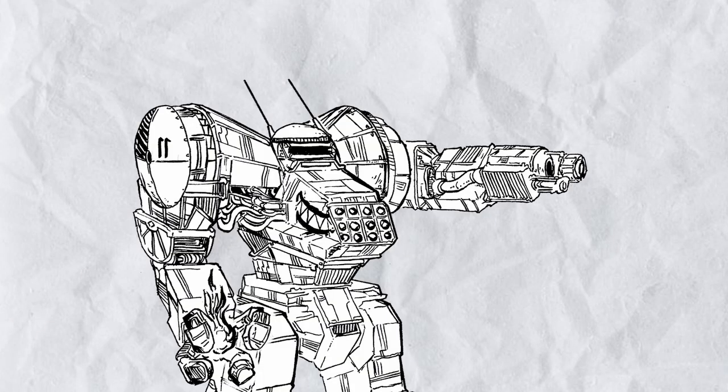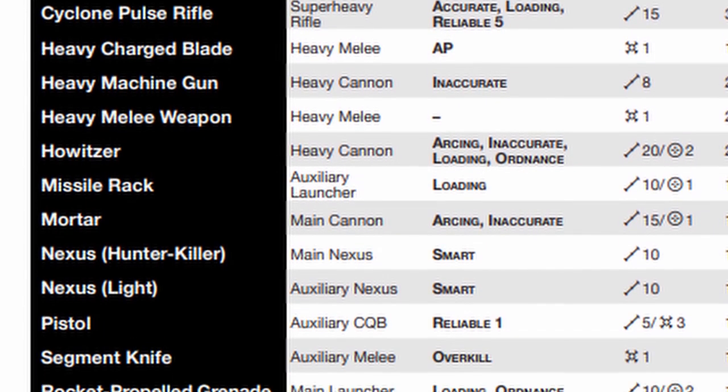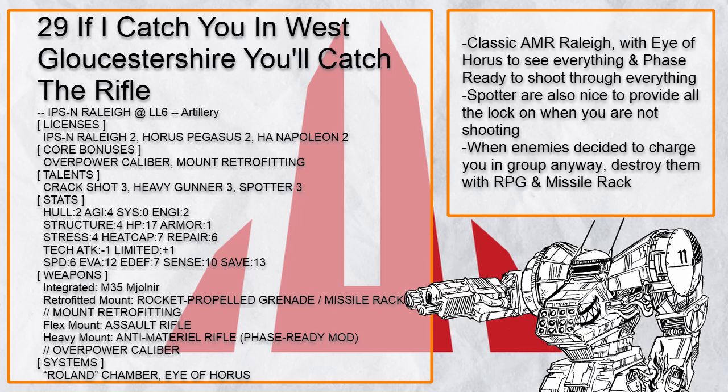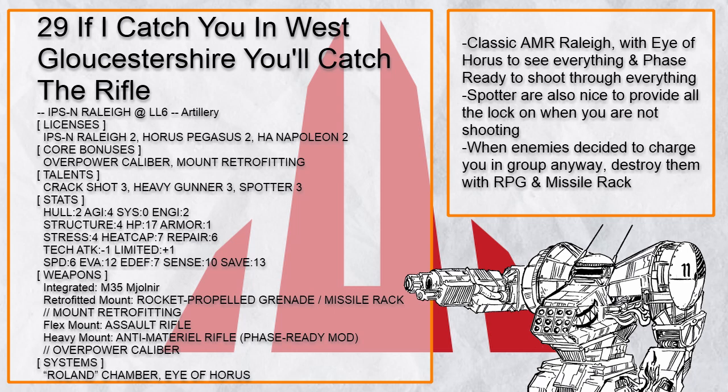Next on the list: did you know that anti-material rifle and RPG are both loading weapons too? 'If I Catch You in West Gloucestershire You'll Catch the Rifle' is a Rally with phase-ready AMR that also has Eye of Horrors to see through anything, so it can just shoot through walls. And if the enemy decided to group up, just bomb them to hell with the RPG.